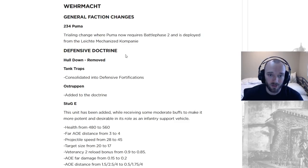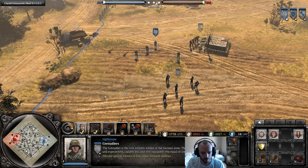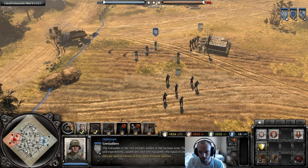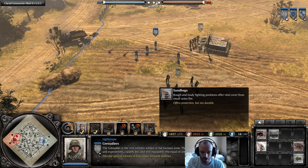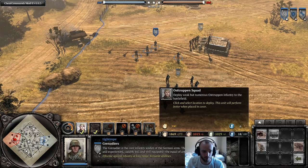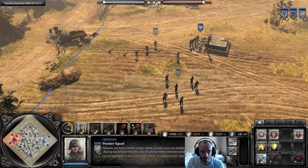On to the real change: commanders defensive hull down being removed, tank traps getting consolidated — that should open up two slots — and Ostrupin getting added into it. Looking at the defensive commander, first up is the entrenching tools. They've combined tank traps and trenches into one, but also now you can build sandbags with Grenadiers. You should be able to do that with Grenadiers as well if you choose, or get Ostrupin in this commander, and they can also build bunkers, wire, sandbags, and trenches. So that's a nice touch.